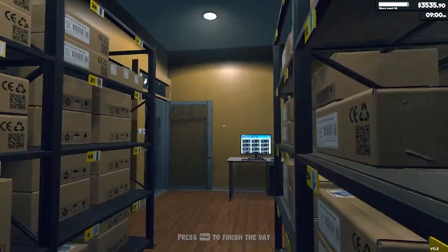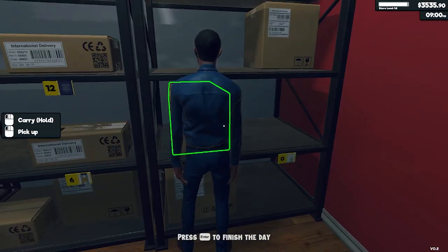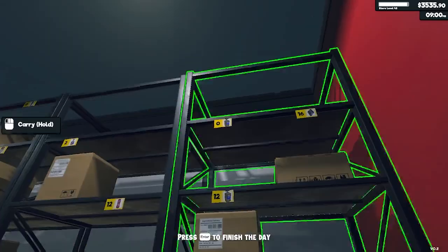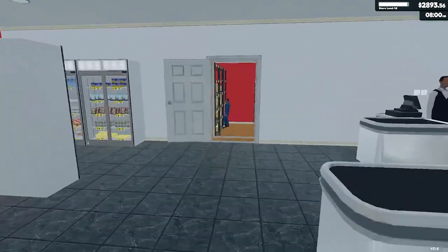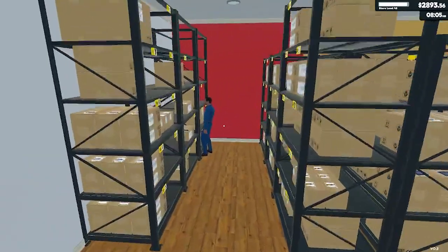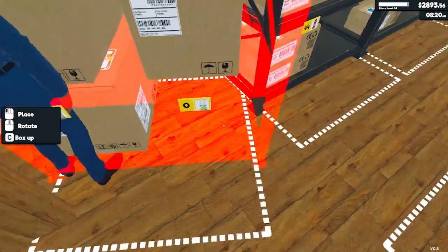Day 92. 63 customers, $1,800 profit. I think today I'm just going to open up straight away and spend fairly little on products. Why are the staff getting stuck? I'm going to move it here if I can — maybe not. That didn't make a difference, still stuck.